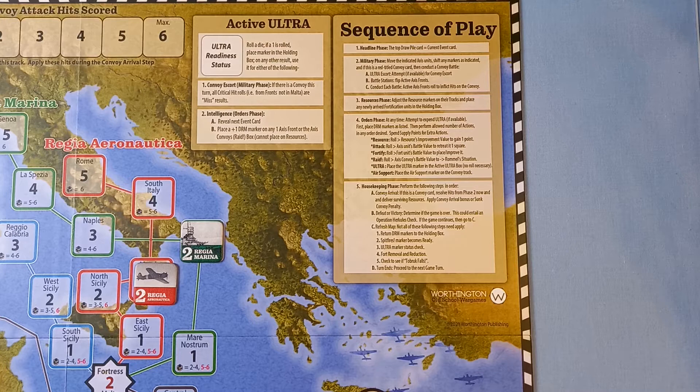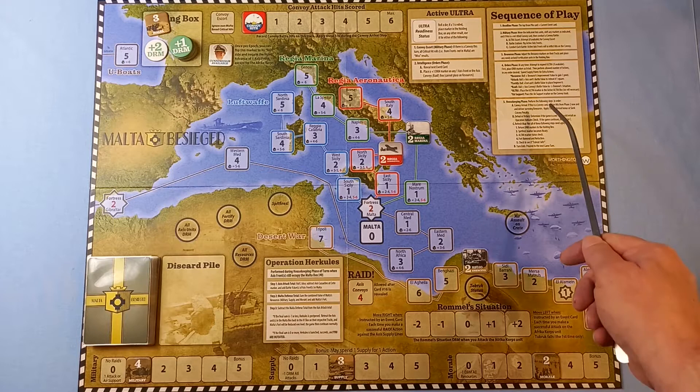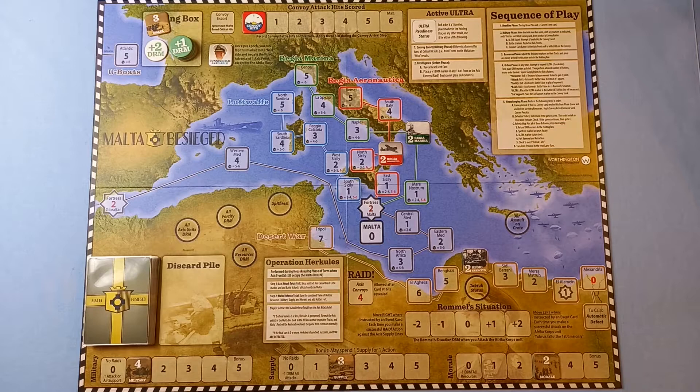There's a handy sequence of play in the corner, great for solitaire games. How do we win or lose? If the Africa Corps ends up in Cairo it's an automatic defeat. If the Africa Corps are in Alexandria at the end of the housekeeping phase we lose. If an axis force gets past the fortress into Malta and they're still there at housekeeping, Operation Hercules occurs — fail that and we lose. We also lose if all resources hit zero.